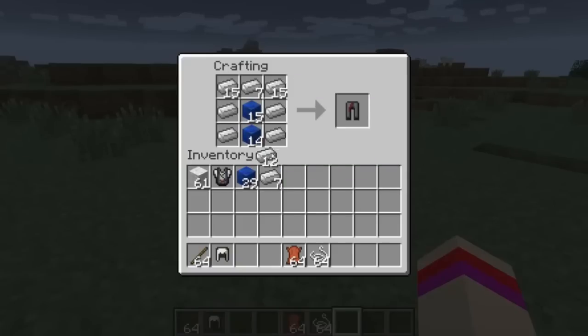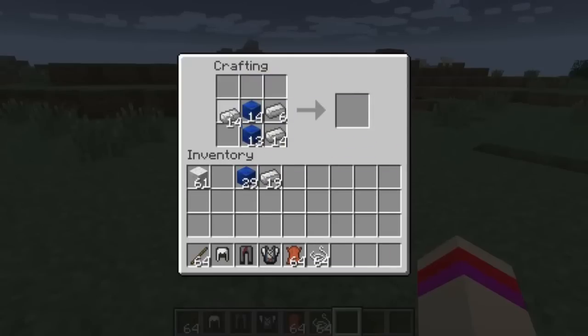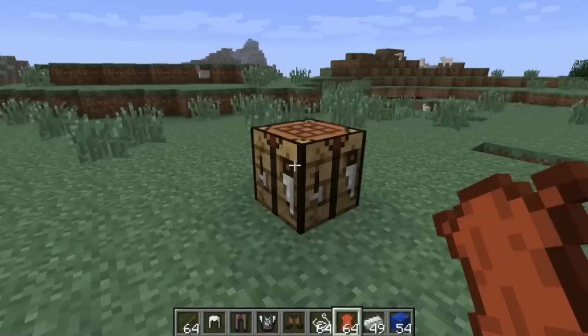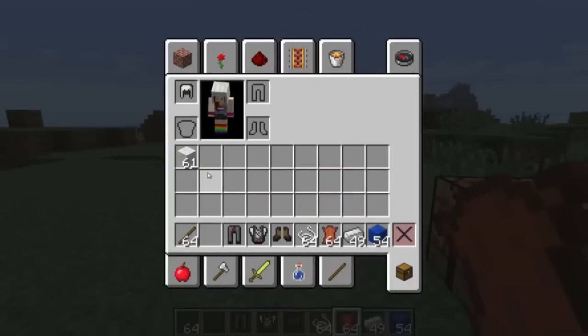For the pants, we are going to place lapis lazuli here and iron ingots all around like so — there's Connor's pants. And for the little booties, we are just going to do the same as iron boots but lapis lazuli in the center, and now you have Connor's boots. We now have a full set of armor, so I'm gonna go ahead and put that on for you guys.